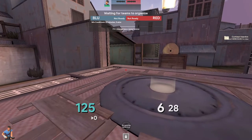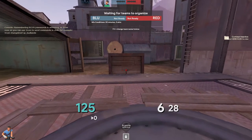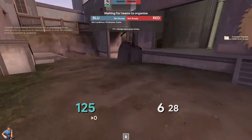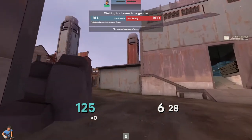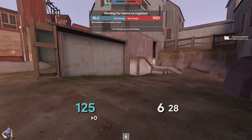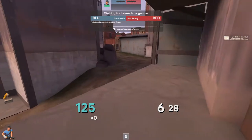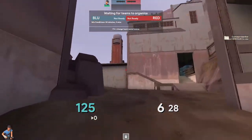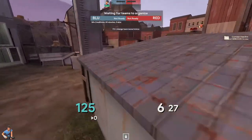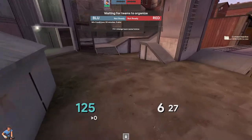Now we're going to talk about pushing. If you're going to push with neither team having uber — a dry push — you're generally going to just walk right and take the space, similar to before. You want to get this soldier off of here as quickly as possible and fight a mid fight. That involves bombing from here off this and landing up here — you could do that with two soldiers and have them counter bomb this guy. You generally want to get your scouts up on height.